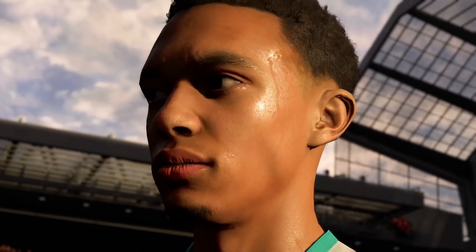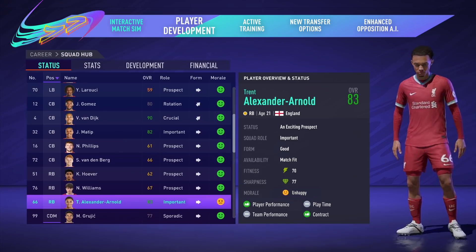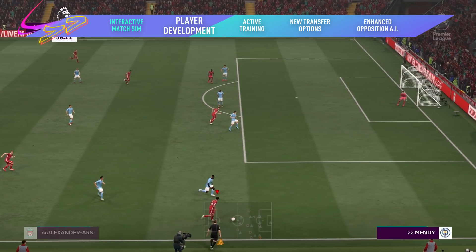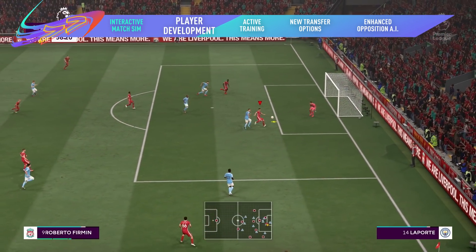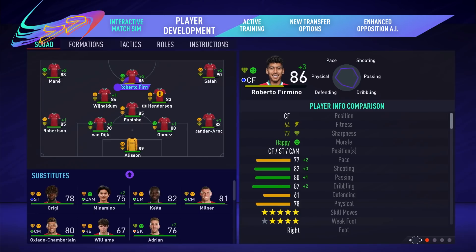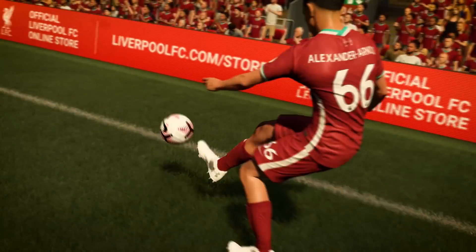A new player growth system puts you in charge of your squad's development. Spotted a gap in your team? Turn marauding fullbacks into wingers and goal-scoring midfielders into false nines with new position training. And new development plans give you control over each player's growth to help you build your squad's attributes to match your style of play.